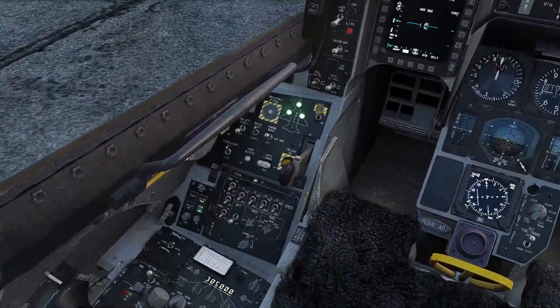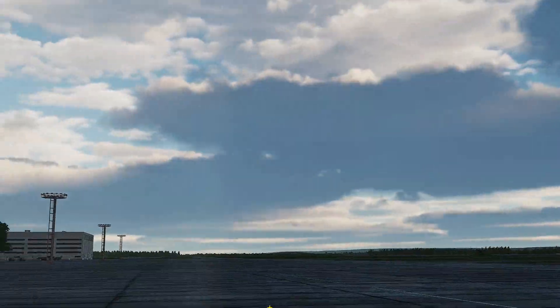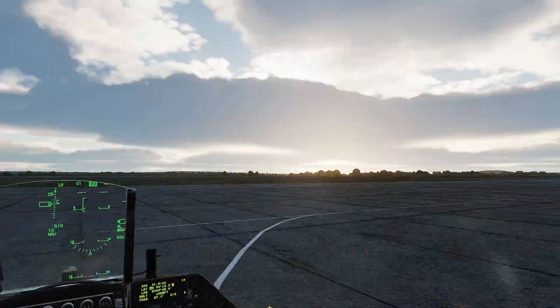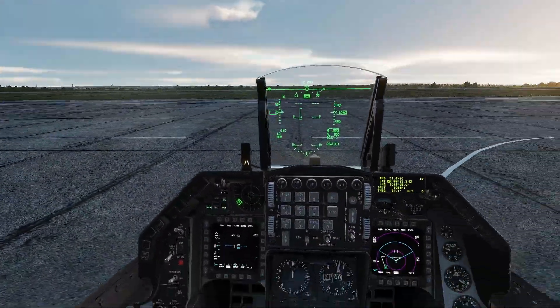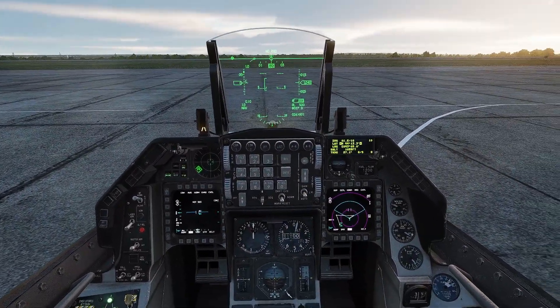You will notice that if I turn on the symbology — that's just the knob you're supposed to turn on — the helmet sight doesn't appear. So if you're running into this, you're not doing anything wrong. It's a bug, and I assume that ED is working on it.